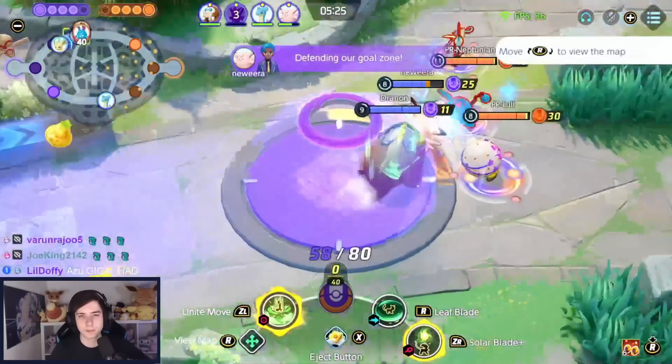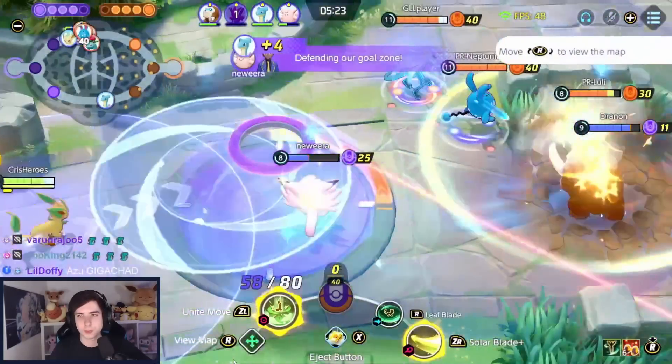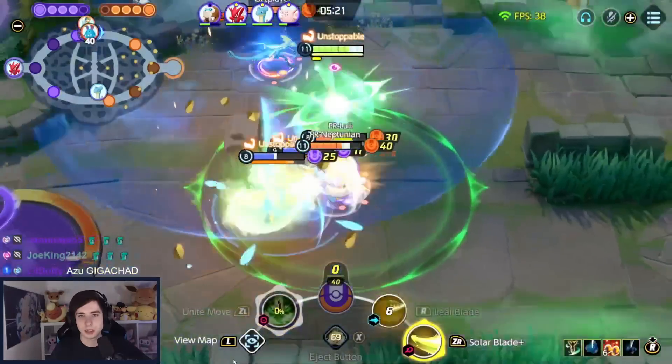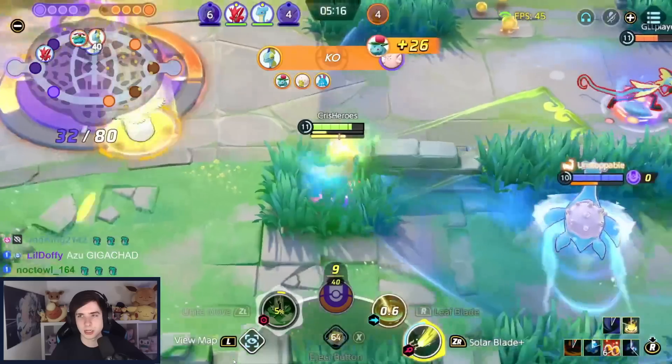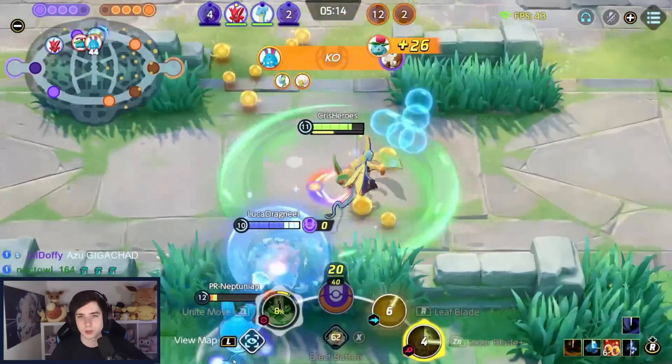Running back top, charging up my Solar Blade by just running around out of tall grass. I look for the engage, do a Solar Blade after my Unite move, then charge up the next Solar Blade, looking for the Inteleon and catching the Azumarill in the bush.